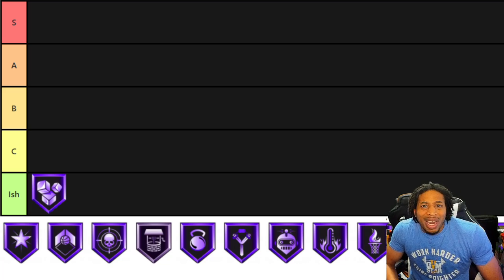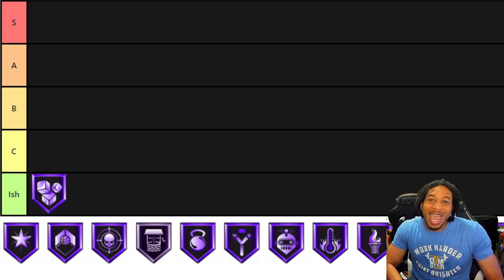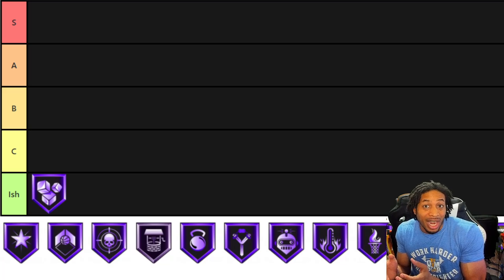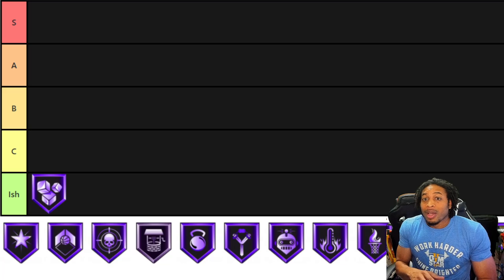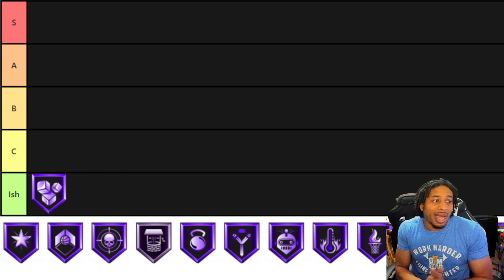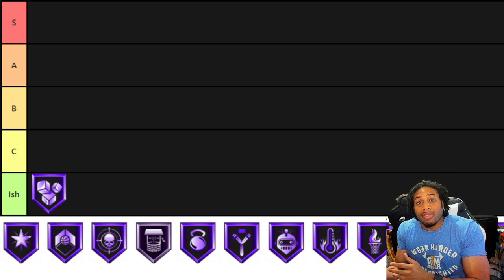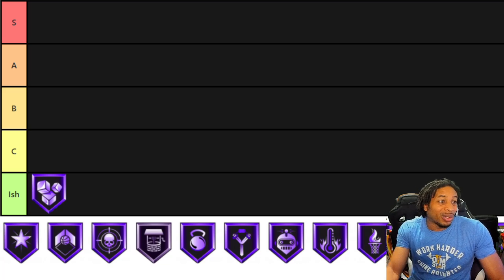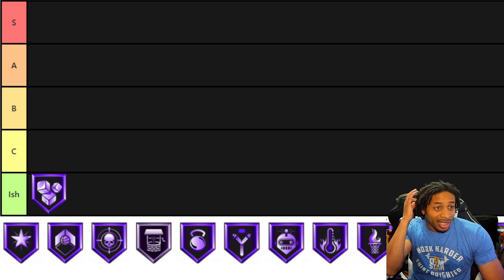Chief among them — Ice and Veins. Does anybody really need Ice and Veins? It helps you shoot free throws. If you can't shoot free throws at the beginning of the game, I don't think you're going to be able to shoot them at the end either. It's not like real basketball where the ball finds itself in the hands of somebody that cannot shoot. The worst shooter is probably going to be inbounding the ball, and then they're going to give it to the guard. I just think this is an ish-tier badge.